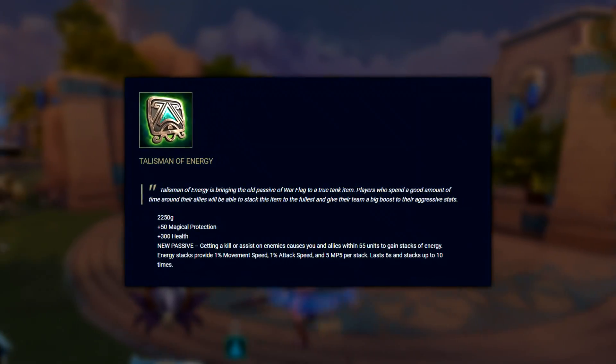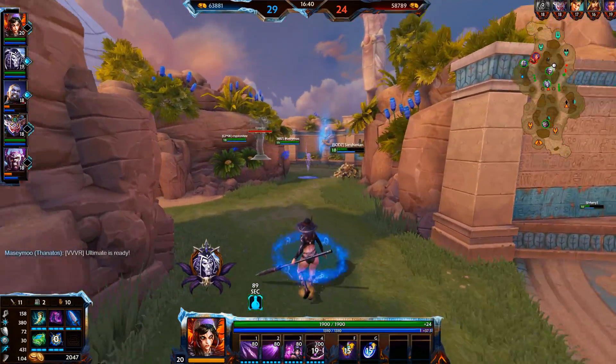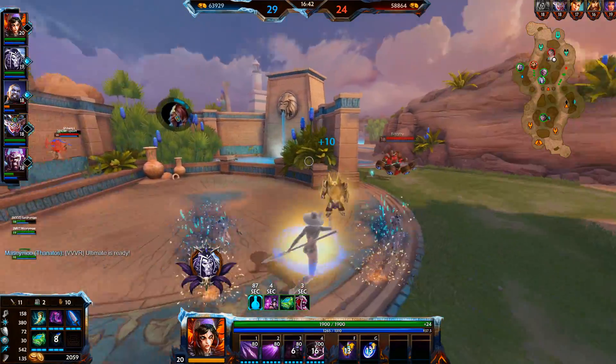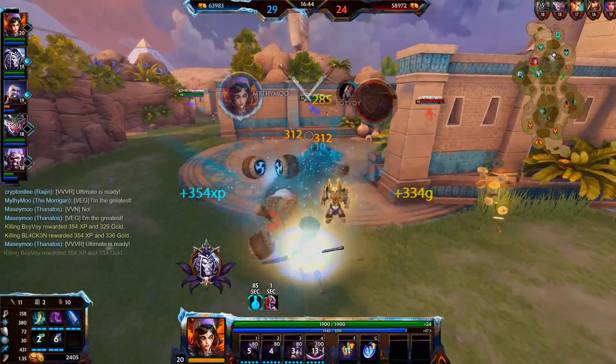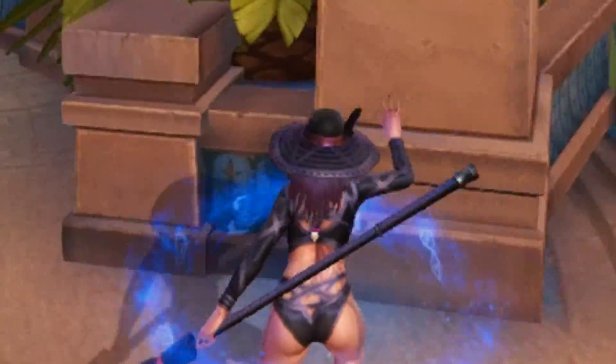We also get a new item called Talisman of Energy. This item grants you 50 magical protections, 300 HP, and a passive that gives you and your allies within 55 units 1% movement speed and attack speed, and 5 MP5 for every kill or assist on enemies, which can stack up to 10 times. It's pretty good.